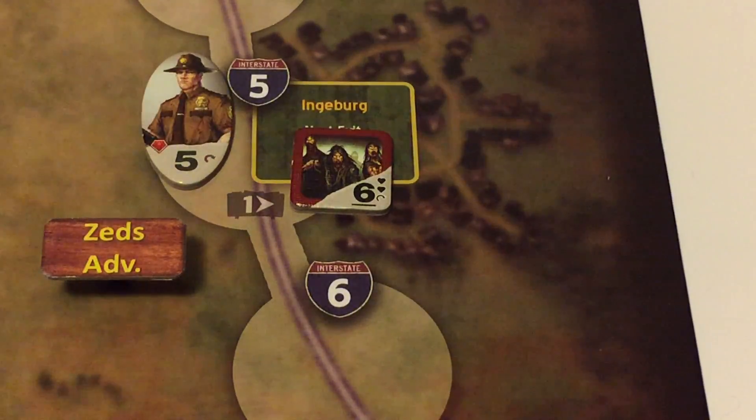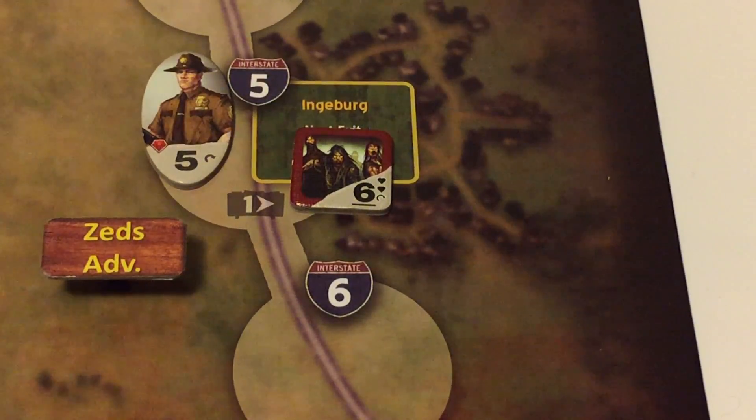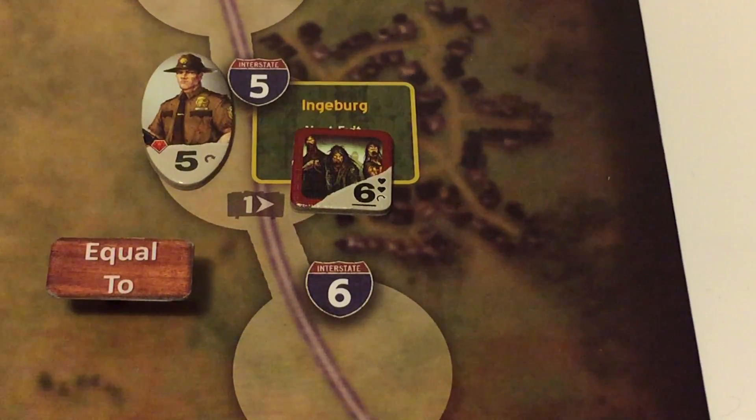In this particular attack, this would start at the Zeds advantage column, but because this is a named space — Ingeberg — there is a one column shift to the right, which you will see in the game in the form of a sign that says 'equal to.' Then we will roll the dice under the final column to be used. In this game, the higher the number, the better for us humans; the lower the number, the better for the Zeds.